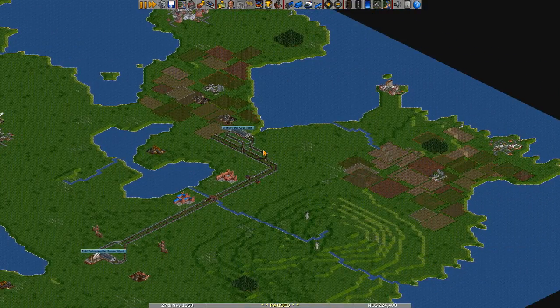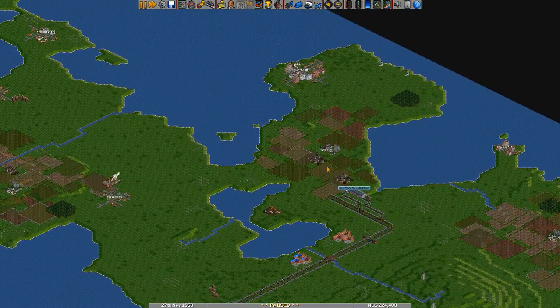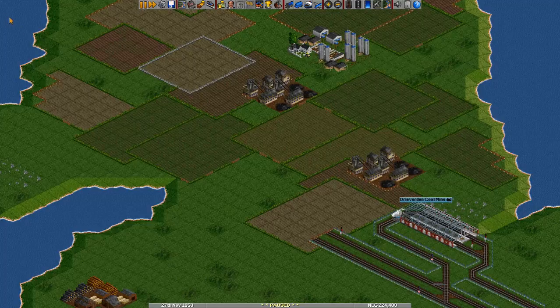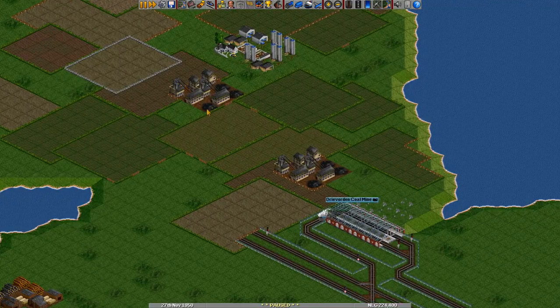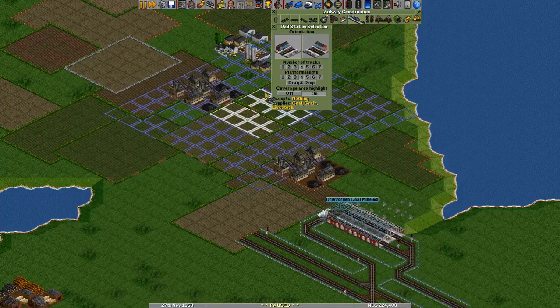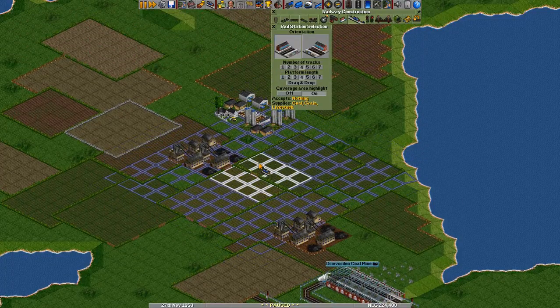Planning in advance really helps for this. I'd like to hook up this other coal mine as well. The downside is that it's really expensive to build over farmland like this, but we're going to do it anyway. Let's create a larger station over here, because we also have a farm in the area and we might want to hook that up later.